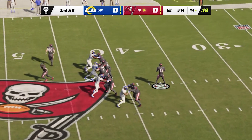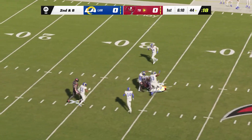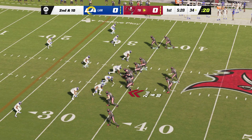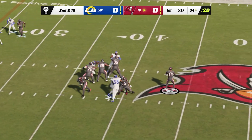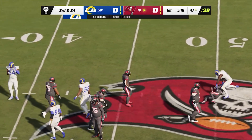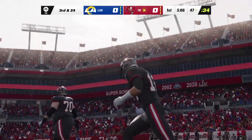From the 44, Brady. That's complete to his receiver, Godwin. Now he's going to get this all the way down inside the 35. Brady now to throw — and the Rams got him, they bring him down. A'Shaun Robinson, too much to handle that time, gets the sack.